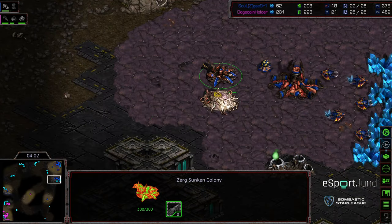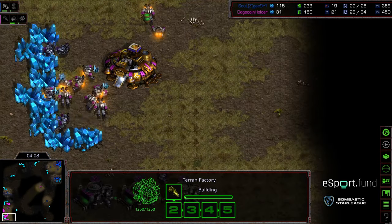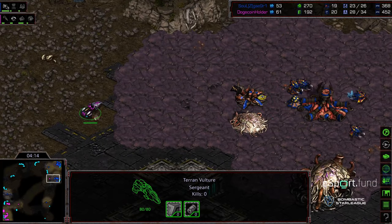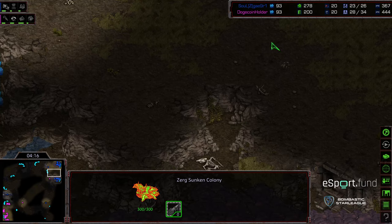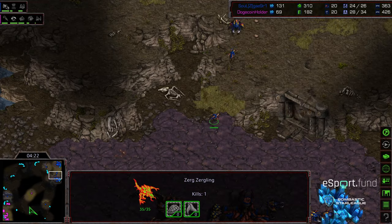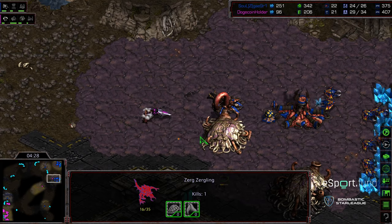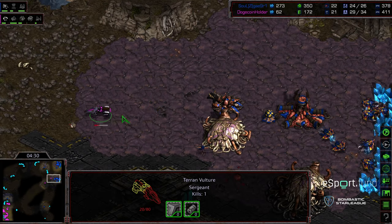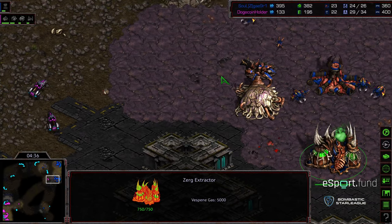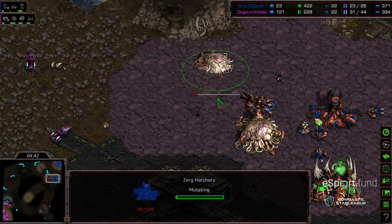SCV scout still alive. Sunken colony down, preventatively spire there as well. There's the initial vulture out. It looks like we are going to see two factories — not going to be 1-1-1. We are seeing a second factory plop down rather than a starport. Sunken colony should help deal with that vulture. Looks like the SCV was killed in the main. These Zerglings need to hold back and stay in position, actually wandering out briefly to take a free shot. Decent amount of counter damage done on that vulture.